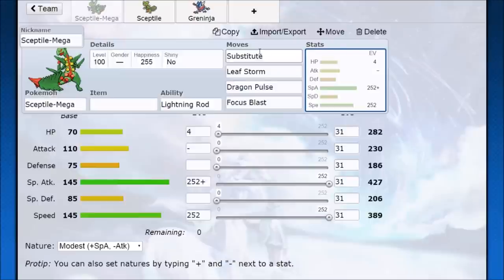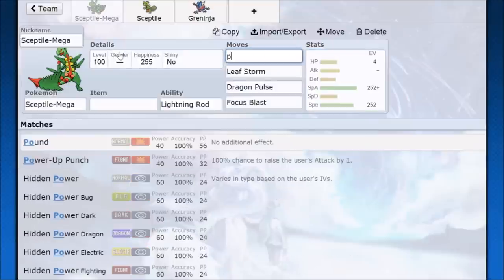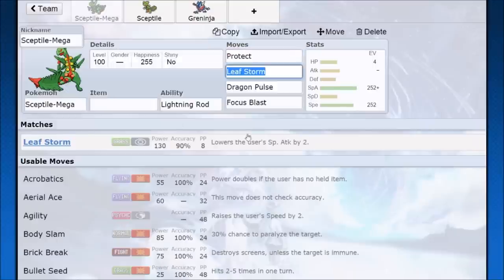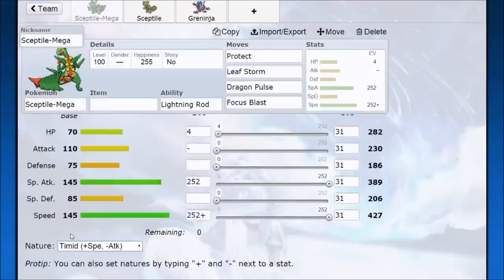You can come in with Dragon Pulse, Dragon Pulse KO, Leaf Storm, Leaf Storm — that could be a KO or two, because even after your special attack drop, Leaf Storm still has a lot of power. If they only have one low-health Pokémon left you can still get the cleanup, and Substitute makes it safe. In doubles, we want to run Protect because there are a lot of scarf Pokémon, and since we already have another Pokémon bringing damage we go Timid nature.